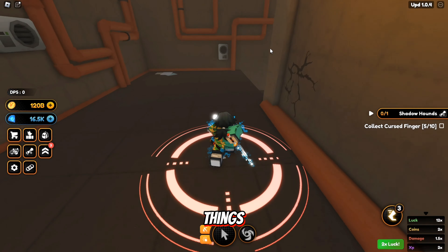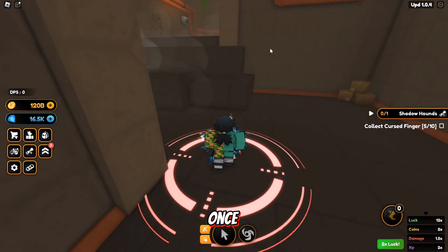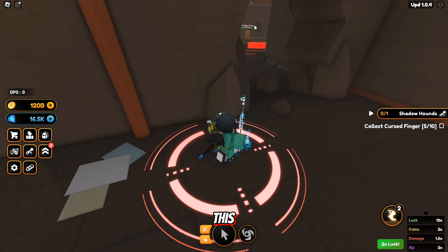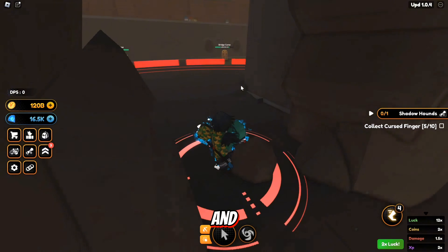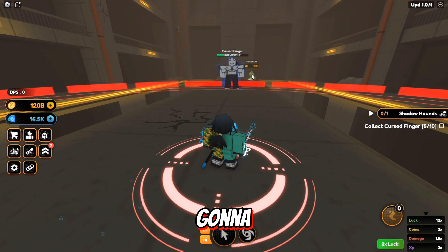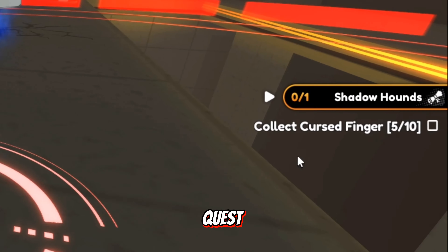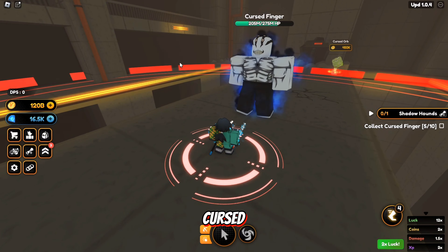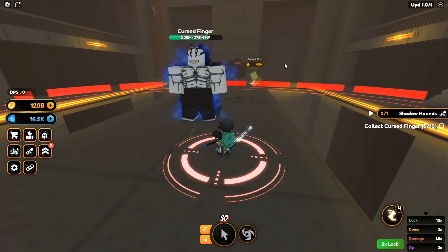First of all, let me show you all the things this cave type of place has. You're gonna go this way and you'll see this broken wall over here — it requires 1 million DPS to break this wall. Once you're here, you're gonna see this cursed finger, and you might also see a quest like 'collect a cursed finger ten times.' This is basically a drop item from this cursed finger, and I have already gotten five of them.